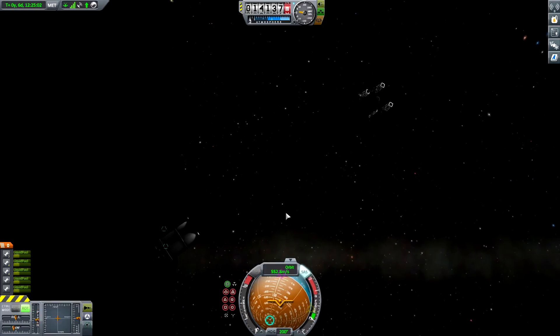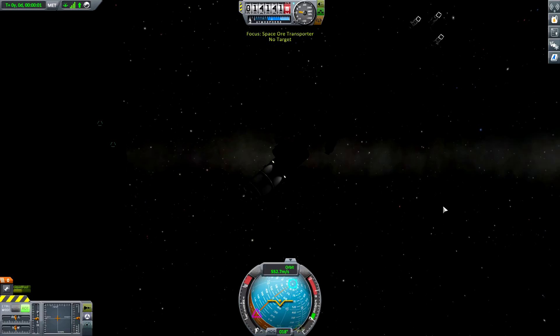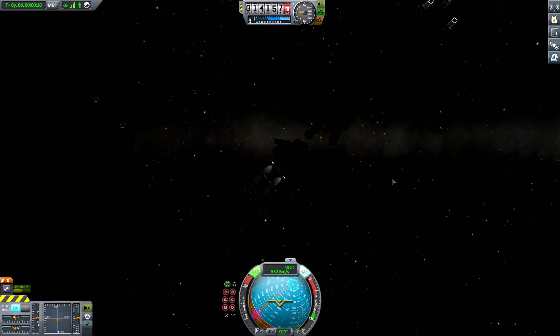Now we just need to put the spacecraft into an orbit of Kerben. Space ore transporter, it's up to you — you can now undock. I'm in control of it. RCS, SAS. Let's drift away from the fuel delivery spacecraft.